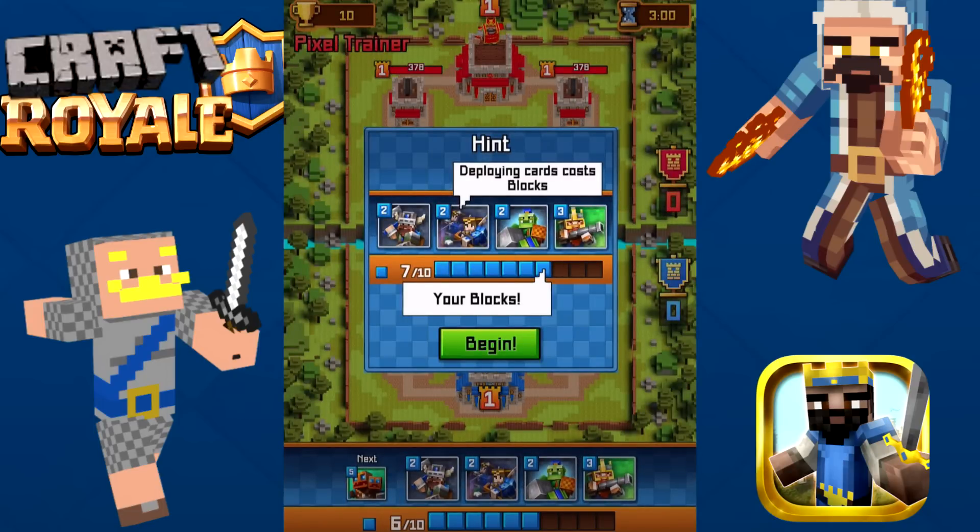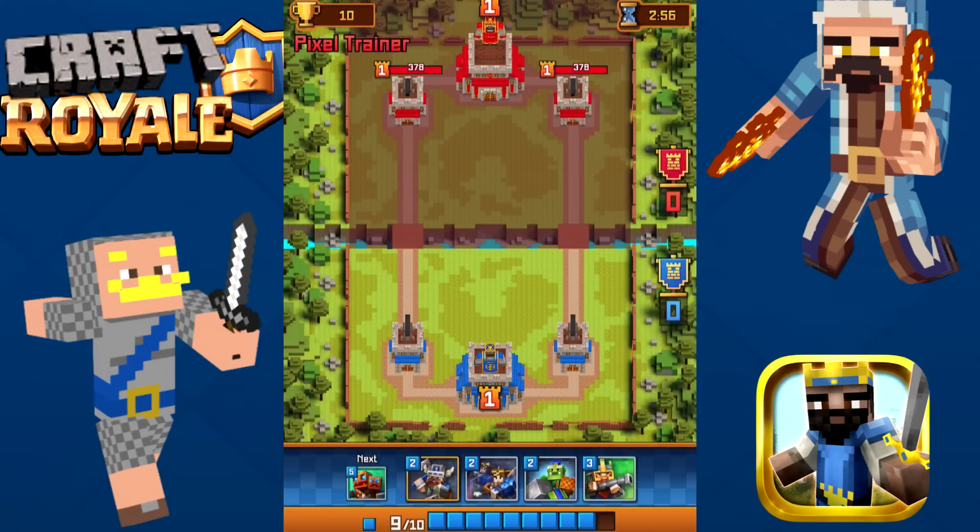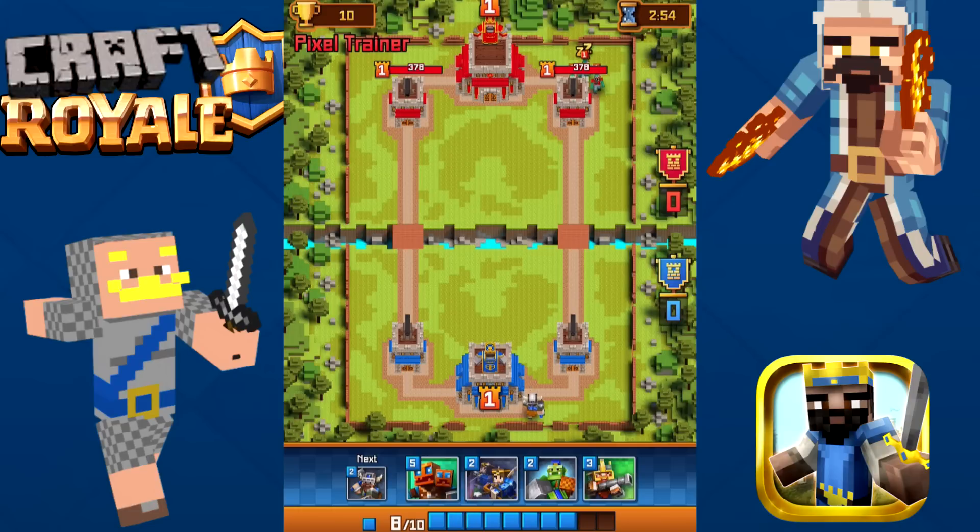Deploying cards costs blocks — so instead of elixir, they're called blocks. We have seven blocks, I guess. What card haven't we played yet? This guy — Dwarf Warrior. These guys need to change their names. All right, this guy's actually playing cards against me. Are those like little goblins?